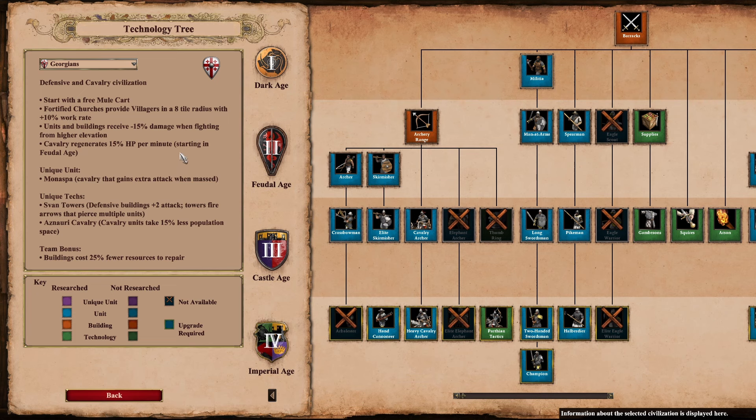The start with a free mule cart, plus the fact that cavalry regenerates HP passively, is insane. Recently they actually increased the passive heal of the cavalry, which buffed Georgians even more — so they're better on Arabia too. But on hybrid maps they are even better. Let's go to the best known hybrid map: Four Lakes.